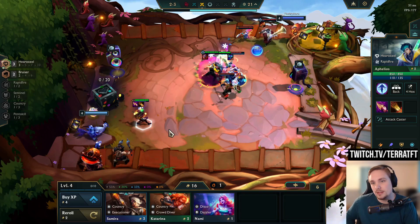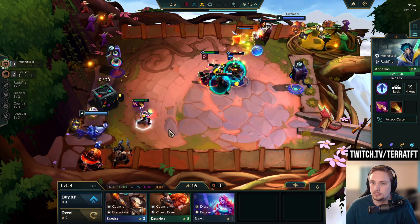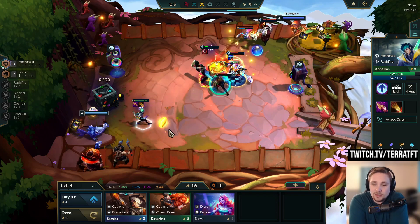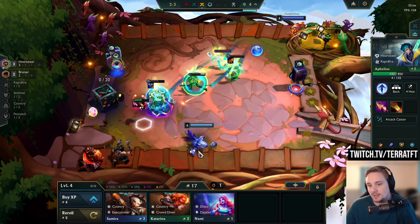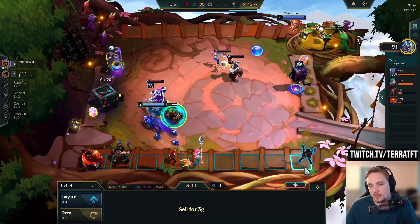Oh, the Eternal Winter — it's probably gonna get stunned, yep. Come on Cassanti, do better. This Eternal Winter with Disco is really rough. It's a good thing I'm playing Heart Steel. If I got one more money I would have sold both of these, and now I'm gonna buy all of it.